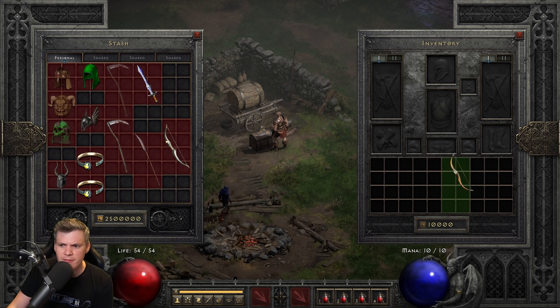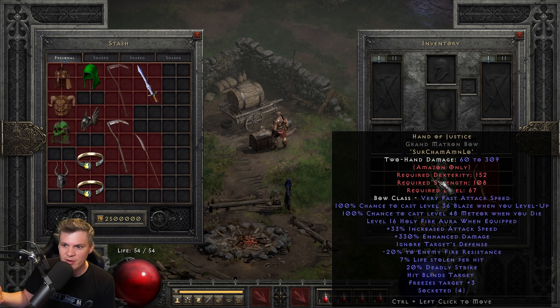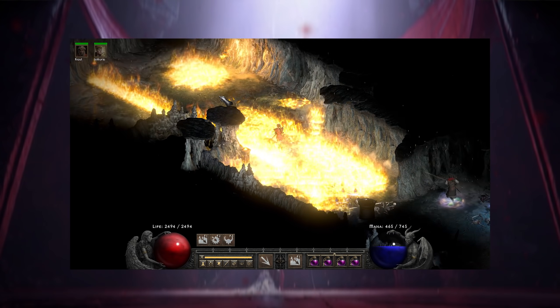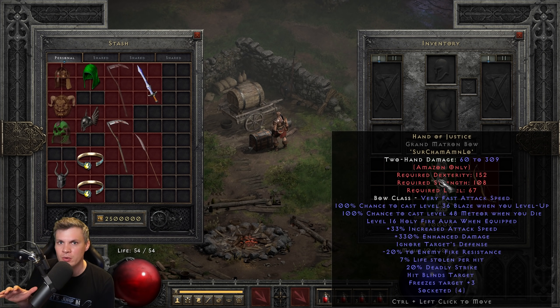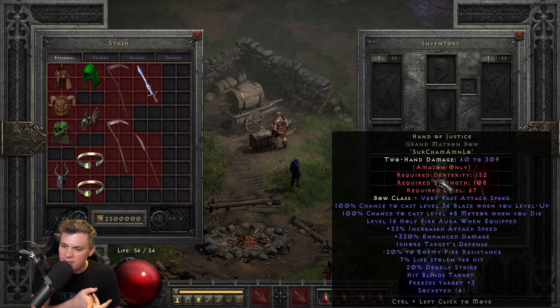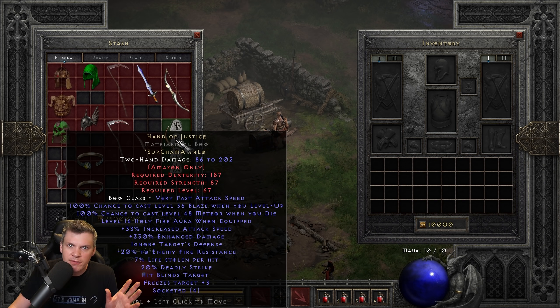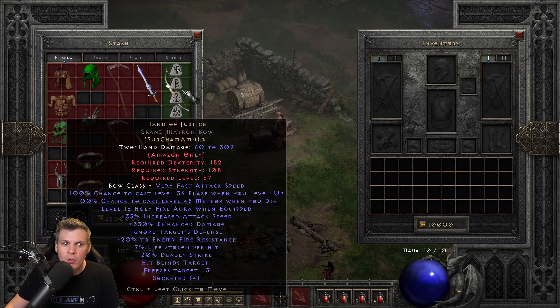The final use of Hand of Justice with a Cham rune is in a bow. It actually complements a Fire Bowazon pretty well. The only problem is Immolation Arrow has an annoying cooldown timer, so you can't spam Fire Boas that much. But you can rock Immolation and Freezing Arrow hybrids — a very good combination. You get negative fire res, increased attack speed, solid damage, ignores target defense, Deadly Strike, and life stolen per hit. Hand of Justice is interesting because it can be rolled in all weapons, like a Scourge for extra damage on some weird build, but a bow is the best practical use other than a phase blade.